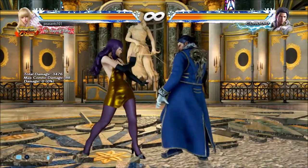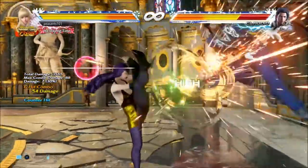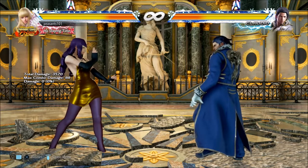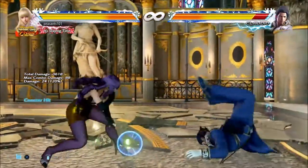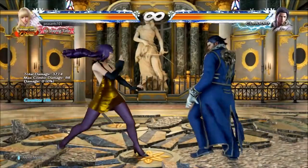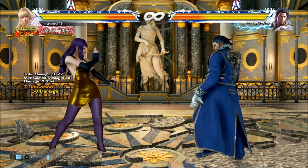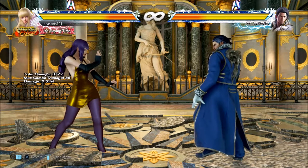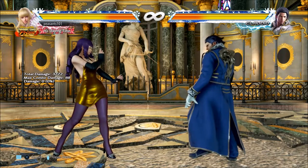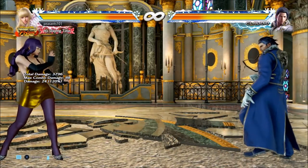Next counter-hit launcher is down-back 3+4. You can pick up with while standing 2, then do a jab into screw — anything like that. That is 24 frames startup and minus 18 on block, so it's not very safe. It crushes highs — I don't think it crushes mids. If they're jabbing you, you can do that and it will counter-hit and you'll get something from it. Just keep in mind it's 24 frames startup and minus 18 on block, so use it when they're not expecting it.